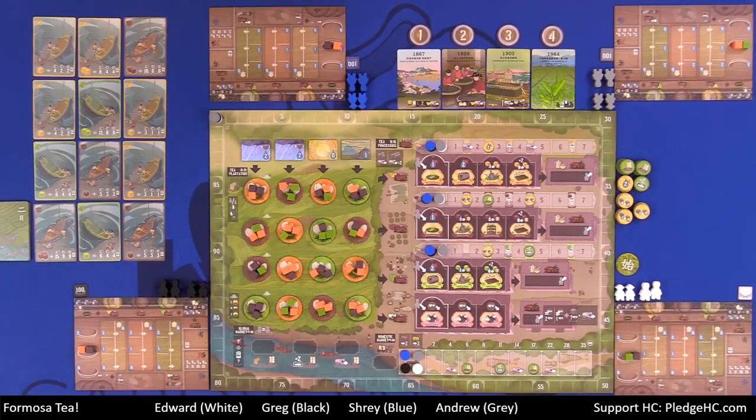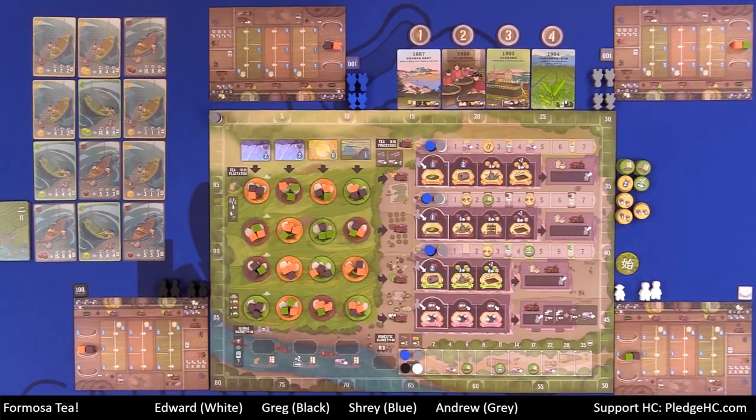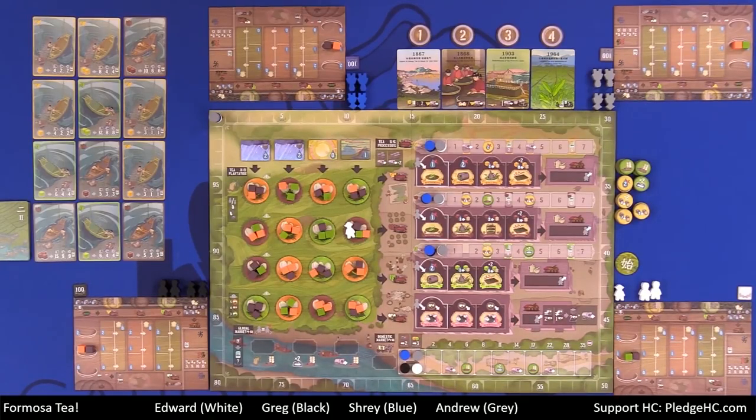As an option, you can go out onto one of these plantation tiles. For instance, I choose to come out onto that tile. I have a choice: I can either take all of one type of tea — all the orange, all the green, or all the black — or one of each. If I went down to here, I would be able to take all of the black tea. However, in addition to doing so, if you clear off all of the tea on that tile, you're going to claim that scented tile as well.